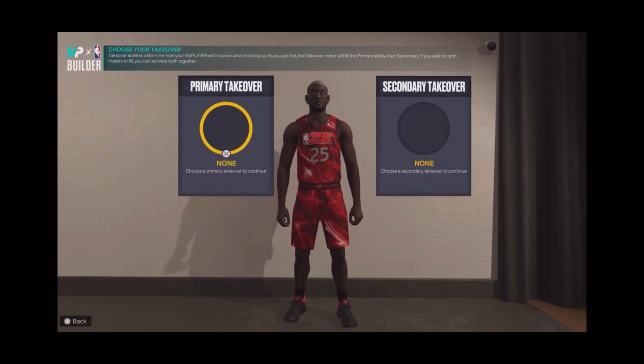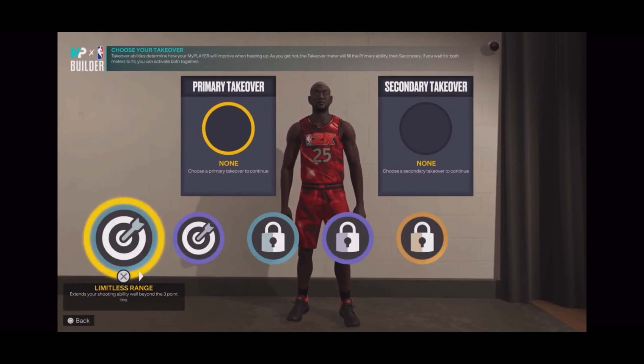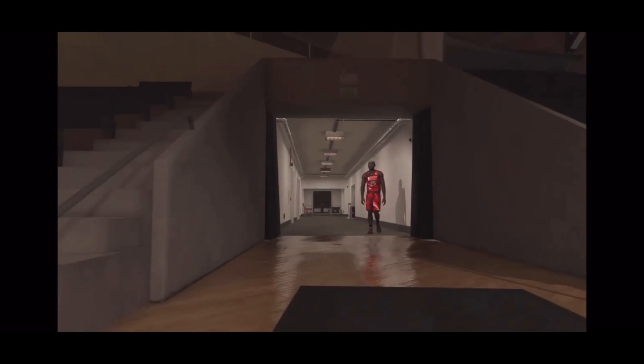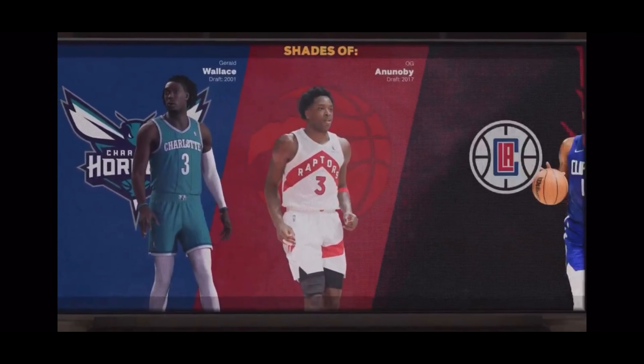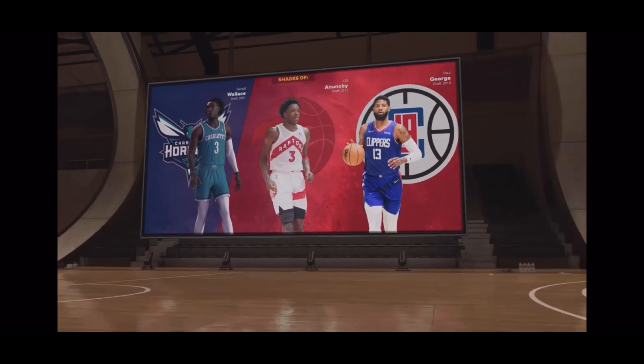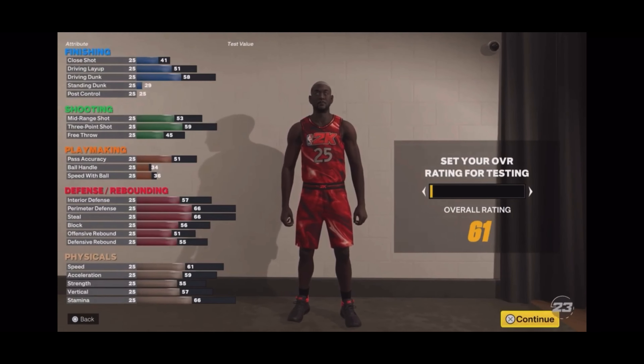Amp helps you shoot when your player is low on stamina. For takeovers, you guys should already know - we're going with double lockdown takeover. You'd be crazy not to when you have 99 steal, 99 perimeter defense, 80 block, 80 interior defense, and you're only 6'6. This build is crazy - look at the comparisons, do not play with me.